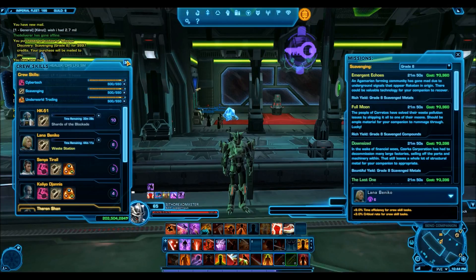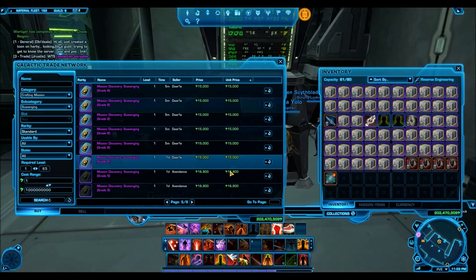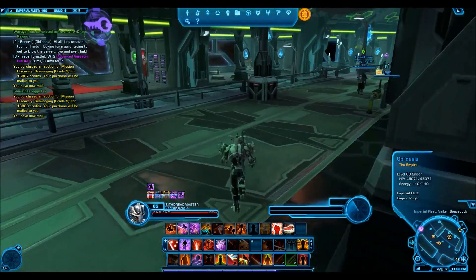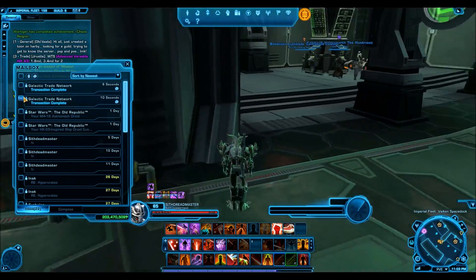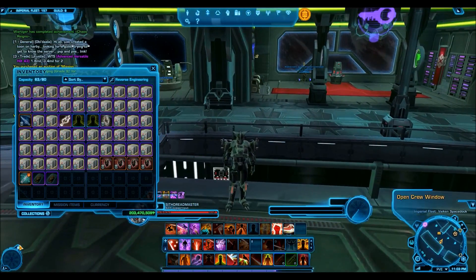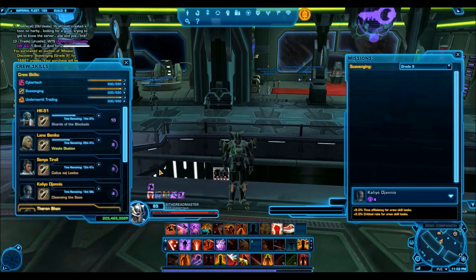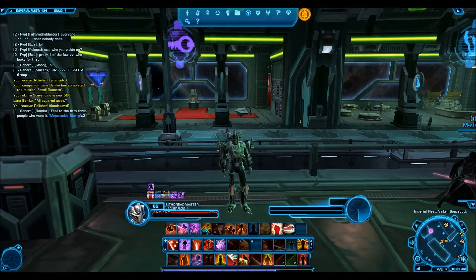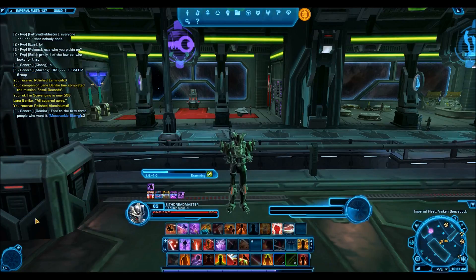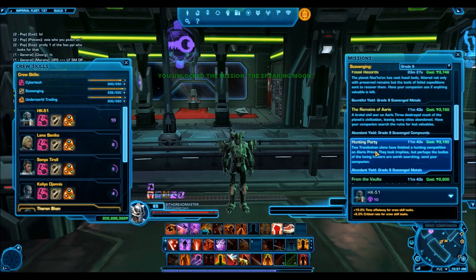The next clip is going to be me buying the grade 9 mission discovery. I'll just tell you what the results were: for the grade 7 and grade 8 mission discoveries, by buying each mission discovery once and sending my companion on the mission once, I was able to make a profit of 44,153 credits. And then for the grade 9 materials — what I actually sold off the GTN — I was able to make a profit of 33,117 credits. So just by sending my companions out on 3 missions I was able to make a profit of around 77,000 credits.